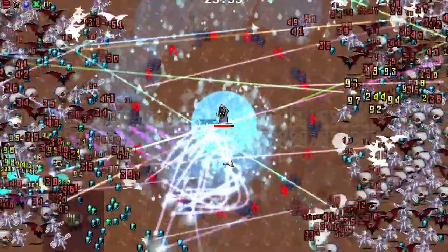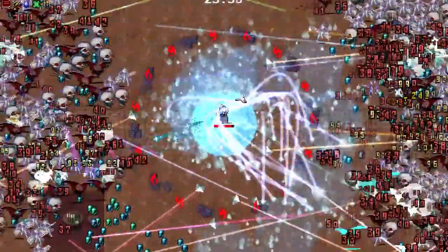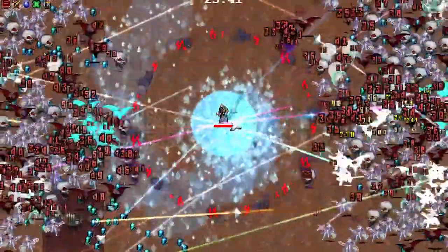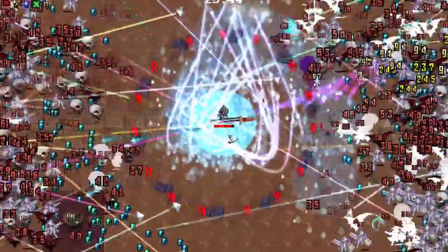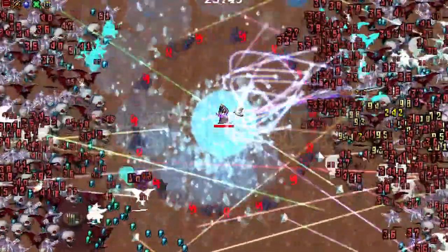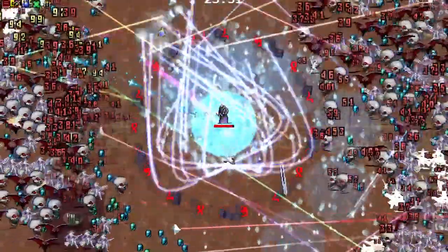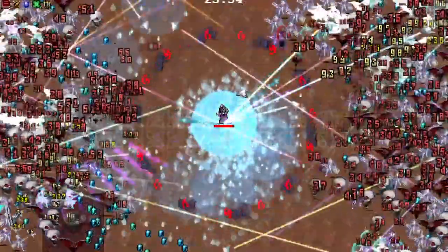These balls of glowing death will actually follow your character around, which is really cool. Using this technique with a few passive duration and area upgrades — as you can see in this run on screen — all of these little pools of water collected on my character into this ginormous pool of Santa Water death, or whatever you want to call it.